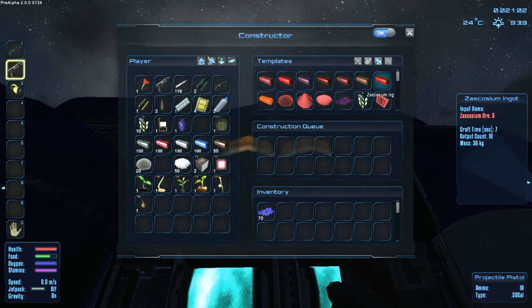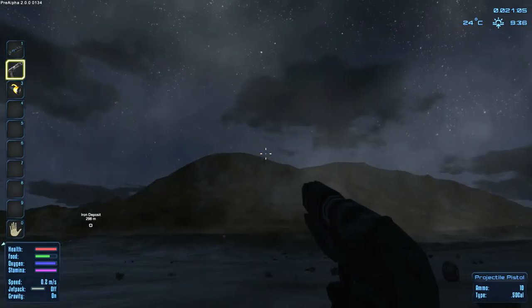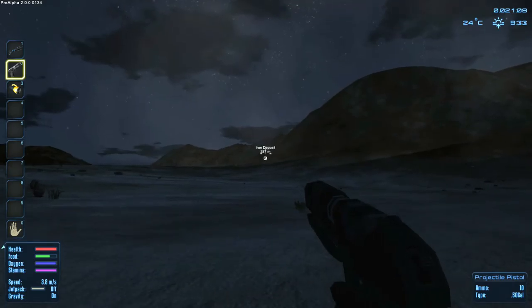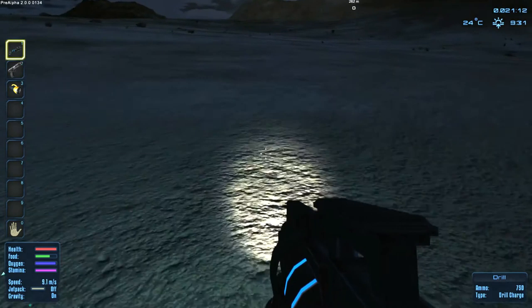Let's take these and turn this off. There's an iron ore deposit way down over here. Let me switch to the drill - this is how we're going to harvest. Looks like there's a light on there.